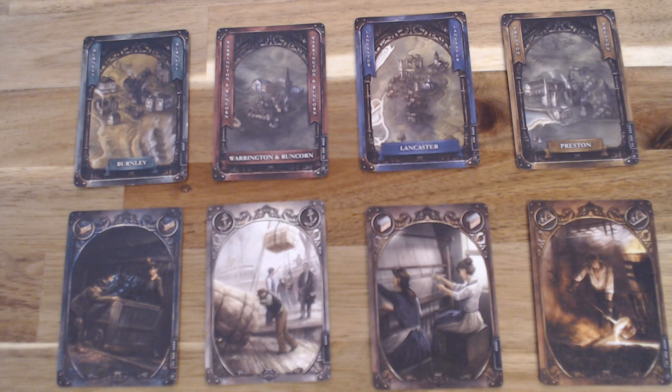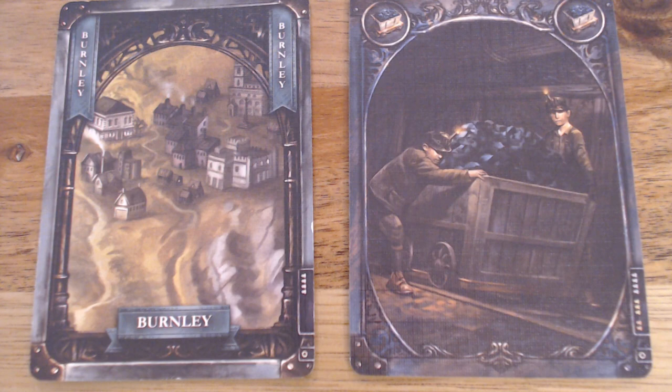These are the cards you'll use to take your actions. In the top row we have destination cards, and in the bottom row we have the different industry cards. On the destination cards, in the left, right, and bottom center, it tells you where the location is, and in the far lower right is how many player counts this card is used for. On the industry card, the top left and right show the type of industry with artwork in the middle, and again the lower right shows player count.